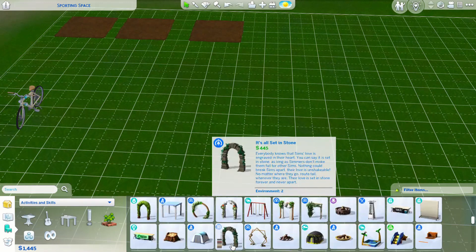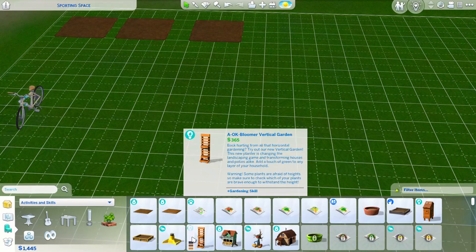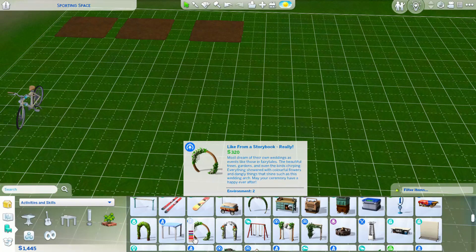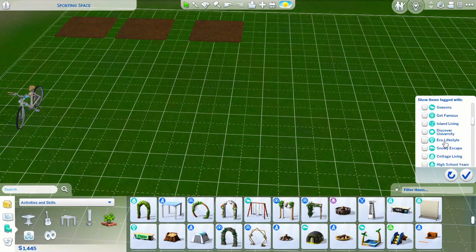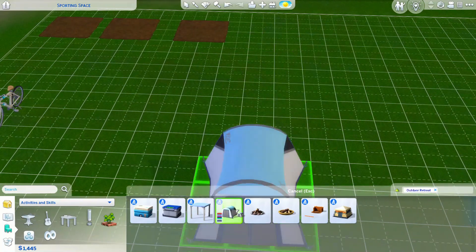Maybe a tent so she doesn't have to sleep in the rain. Where is the cheapest tent? I'm missing it. Because where is Outdoor Retreat? I guess this is the cheapest tent. Okay, so we're going with this tent and it is four hundred and twenty dollars — good lord.